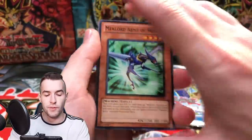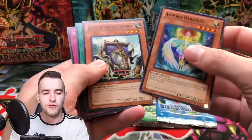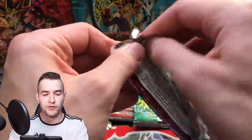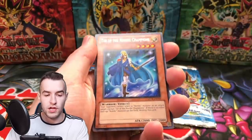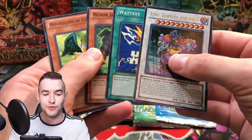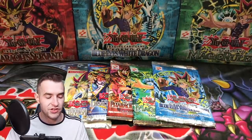Here we go — Extreme Victory. Let's get to the red carpet and hopefully the red carpet will give us a Ghost. TG Striker. I think the foil is before the rare in these packs. Storm of Ragnarok so far — we've pulled one Super Rare, so not looking too great. We've got Barrier Resonator, Divine Relic, Blackwing Kalima the Haze, Zero Force, Tear of the Nordic Champions — oh, Loki Lord of the Aesir. That is an Ultra Rare Loki.